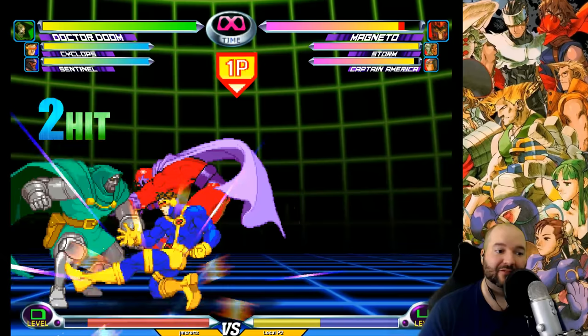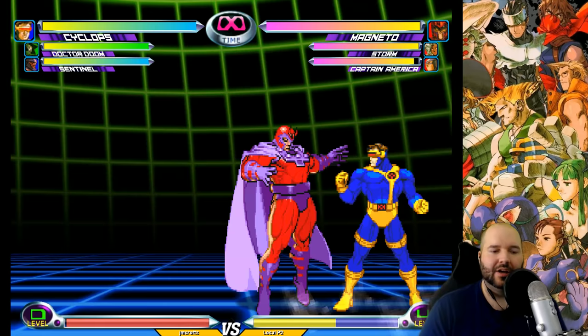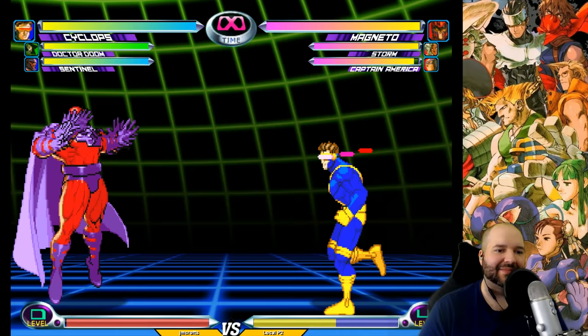Competitively, most people use his uppercut assist simply because having an invincible assist that goes through everything is extremely valuable. But here's the thing about Cyclops — a lot of people think of him as just an assist-only character like Captain Commando or Psylocke. But he's a very, very powerful point character as well. Probably top 10 point characters in the game, in my opinion.